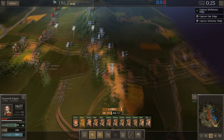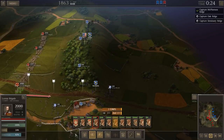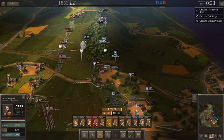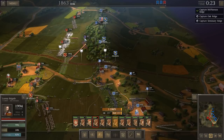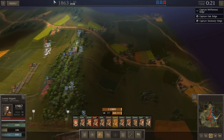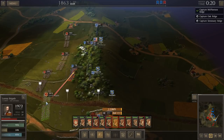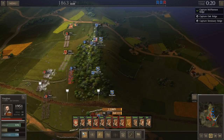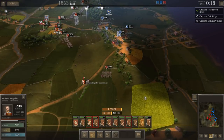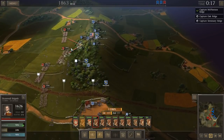I want you to flank these guys. I want you to take it more slowly — there's no rush at this point. These guys are all dug in in really good defensive works; I don't want to assault them head-on. I'd rather break them in the north. Cutler's brigade is a little bit exposed and in the open. Let's see if we can get two brigades to have a double envelopment here.